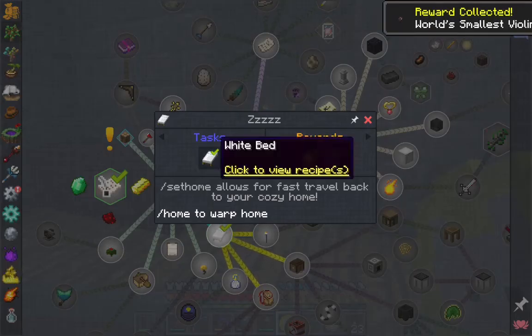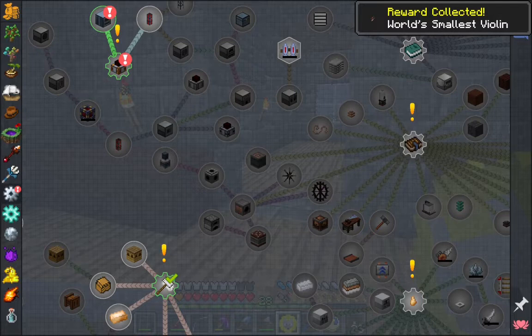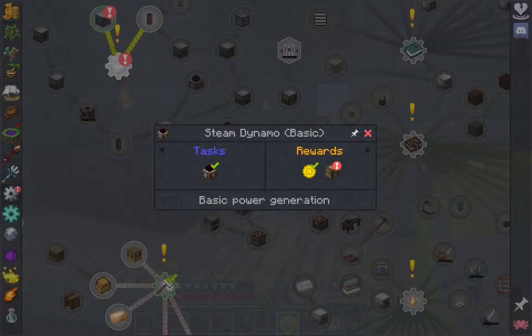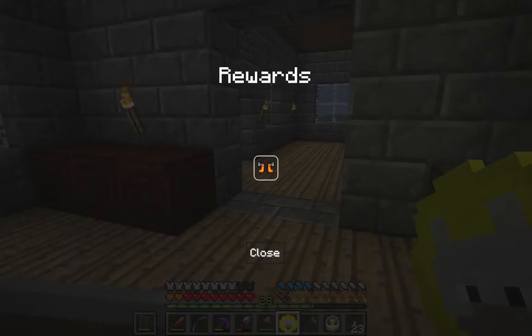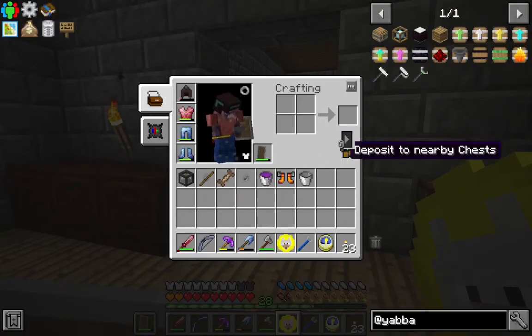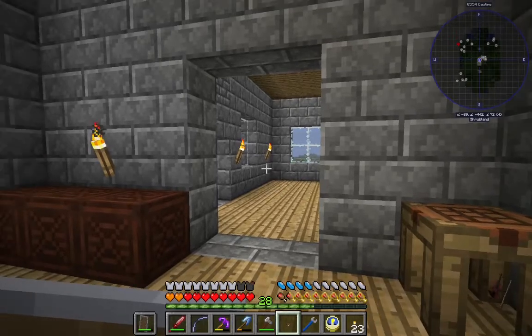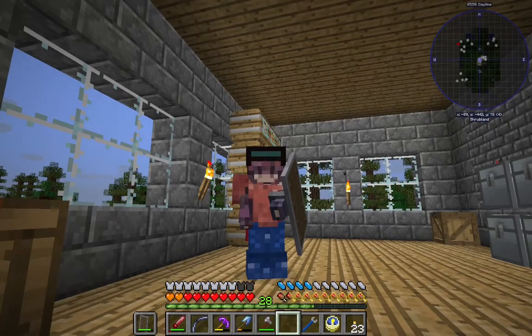We definitely want the world's smallest violin — gotta have it. Over here we've got some things we have to choose. Liquid purple slime, more lava waders. We got doggy talents. And there's the violin — this is a doggy charm from Brown. This thing is great!